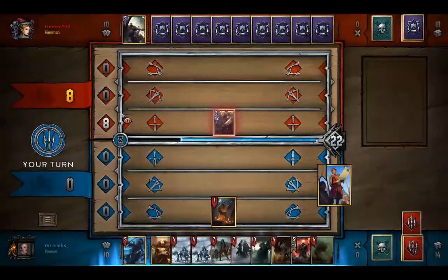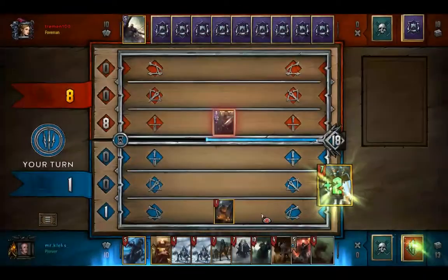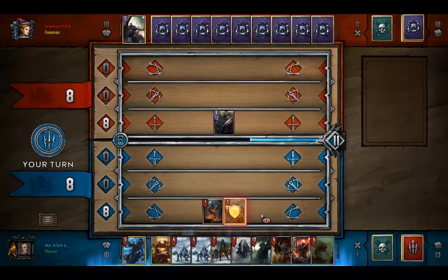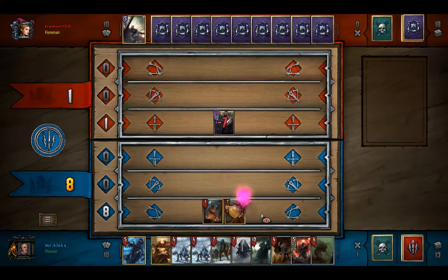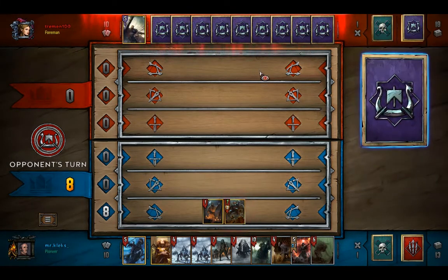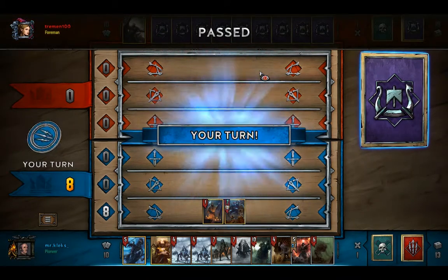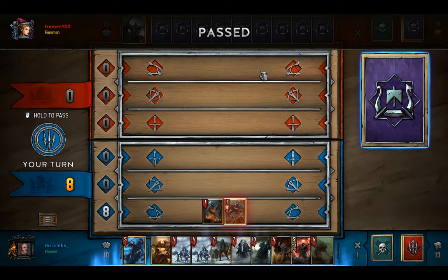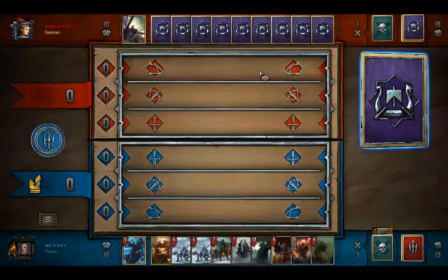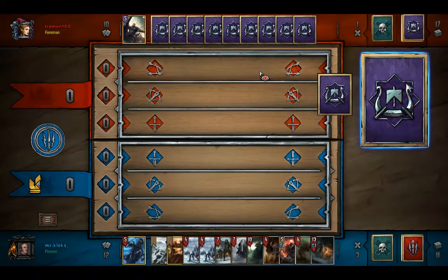Imlarith will destroy the swordsman. Obviously this deck relies on returning these units in round three. He's going to dry pass because of that. He wants to get him back in round three. We have Renew in hand, so we're not really worried about it. We could dry pass round two, or we could bleed him, which is essentially what I want to do.